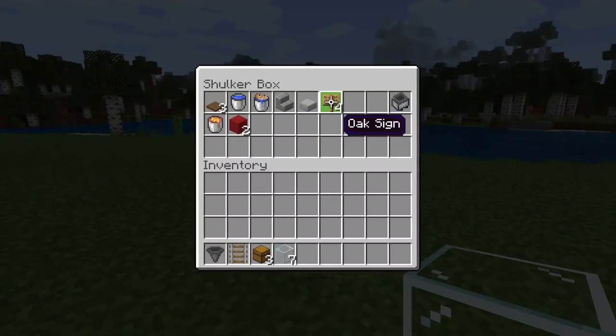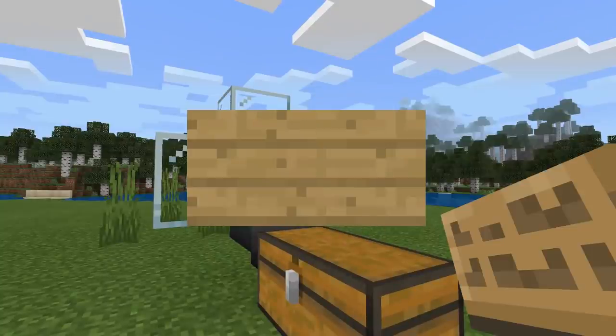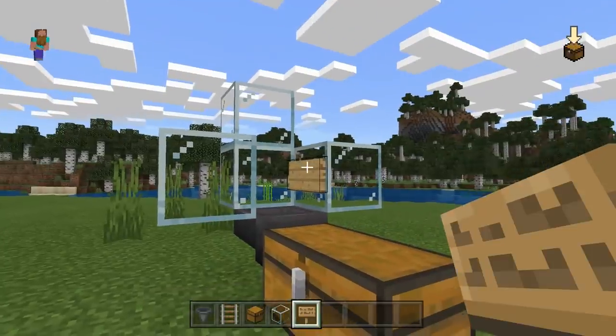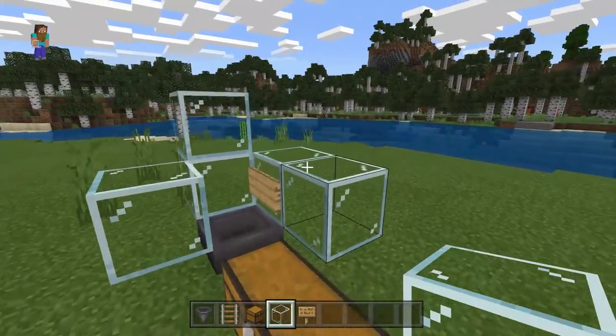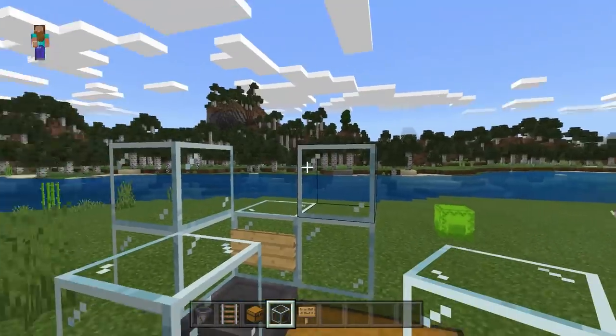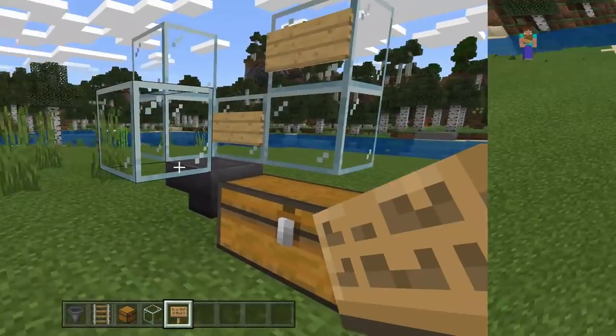Step three: grab a few of the signs. Place one on this block just like so, then grab some glass to use as a holder block and place a sign just up from that one. What this is going to do is keep your lava in place.